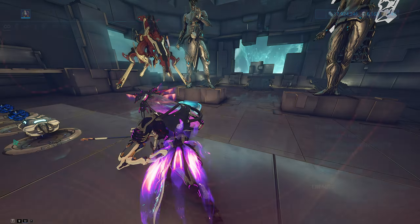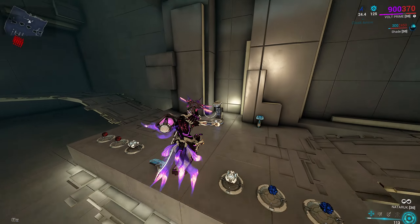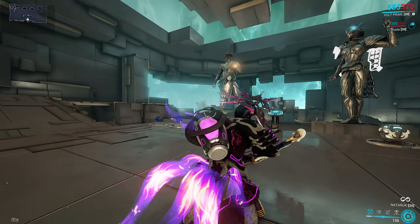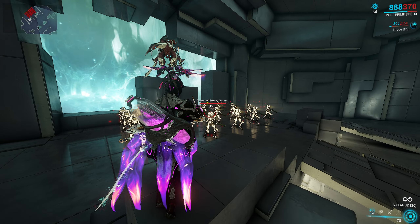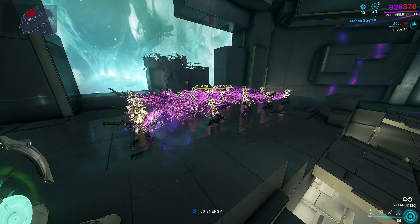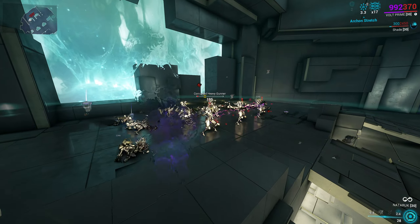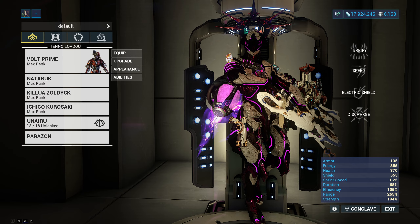I can show you what it looks like to use that build. Even through walls — even without a line of sight — they all lose armor for a duration. The problem is they start running in all directions and you need them to be clustered. Pressing your fourth ability, make sure the armor is gone, and you have easy nukes. That's basically the build you take to Sanctuary Onslaught — that's the place where you want to go.